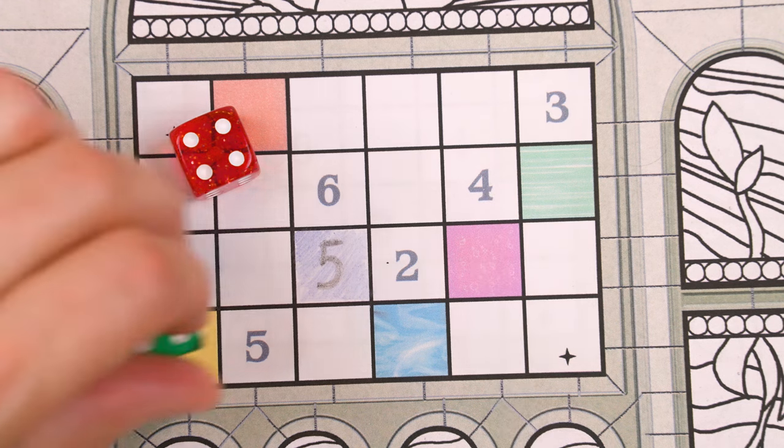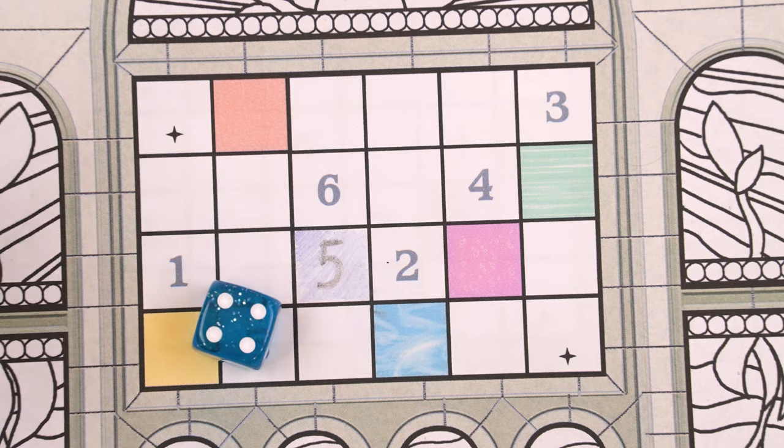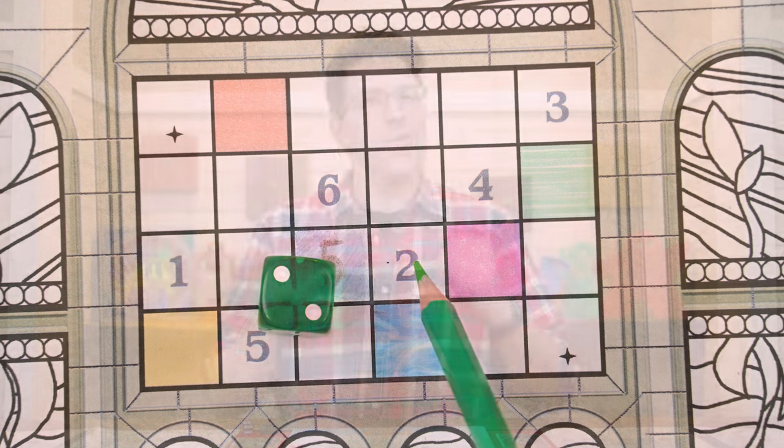For example, if I had collected a green four, I couldn't use it in a space that requires blue. For a color-restricted space, I could use a blue die and just write a four. For a value-restricted space, I could use a green two and shade it in with the green pencil. Be sure you don't intentionally or accidentally break these restrictions.